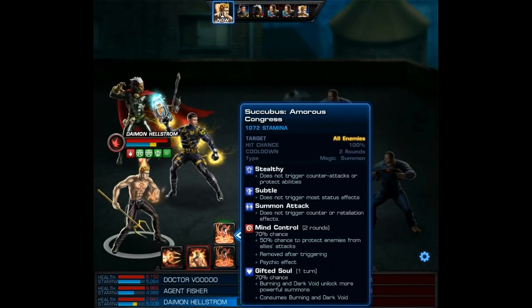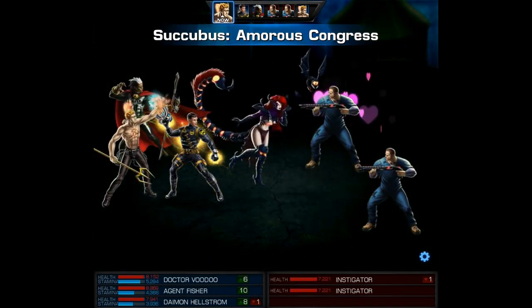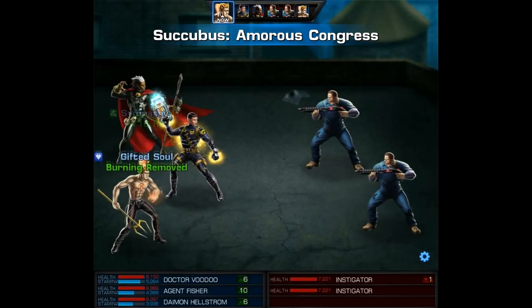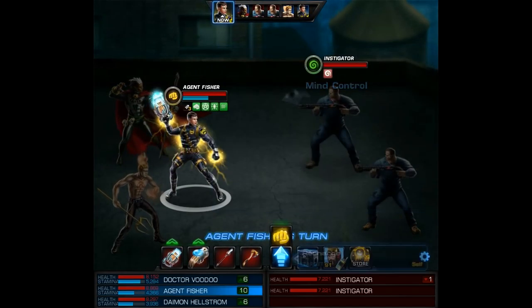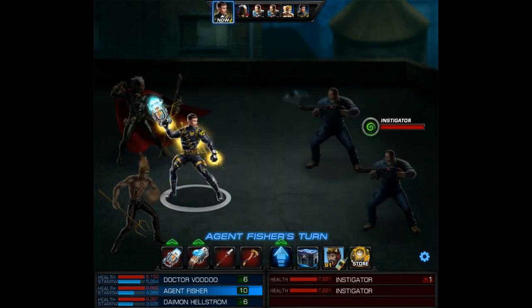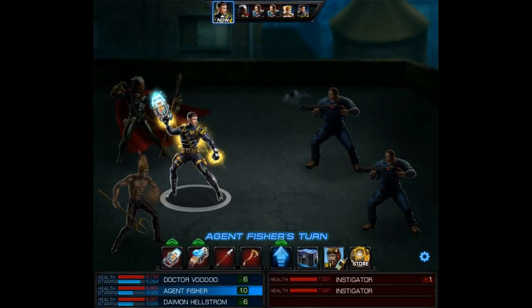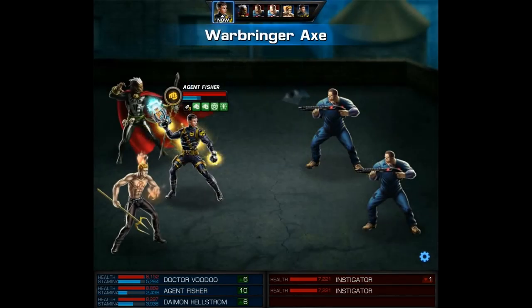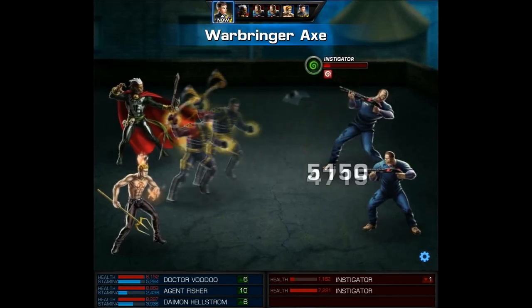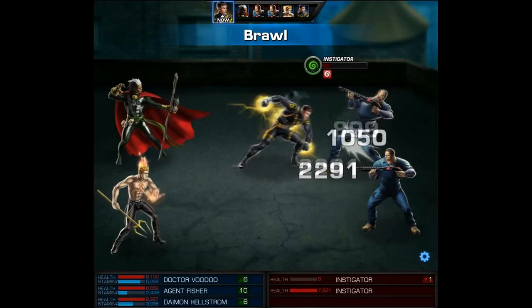Now with Daemon, we're going to use his summon attack and hopefully mind control these enemies. I always think it's pretty funny when the enemy protects you. Then with my agent, we're going to use close the gap, and we'll get a double attack against one of these instigators. So I'll just go ahead and attack the top target with the axe, and then we'll follow it up with a brawl.